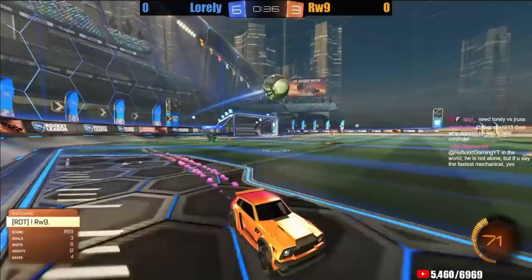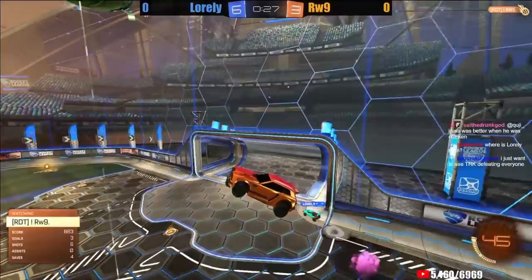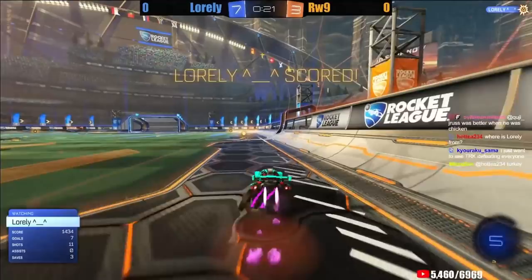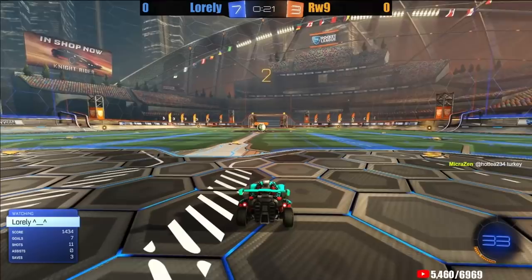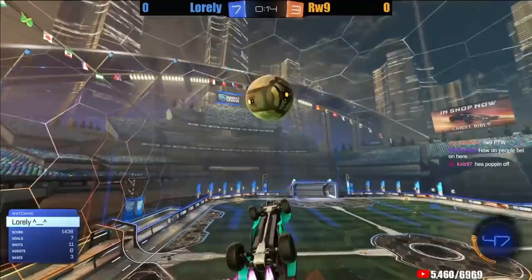Rawass stealing away the boost from Loralee at midfield, going up in the air. Normally likes to wait but feeling the pressure. He cannot get the single-touch air bump, but Rawass will take his open net. Likely going to be a game one win for Rawass. I'm not sure Rawass is going to mess up the kickoffs this badly — it's not even about Rawass getting good kickoffs, it would take Loralee terribly messing them up if he couldn't keep four goals out in 20 seconds.